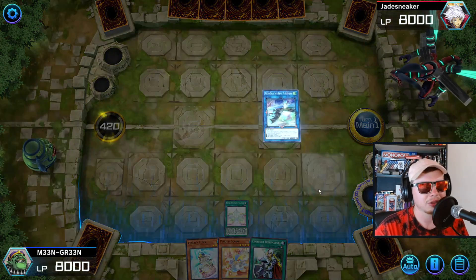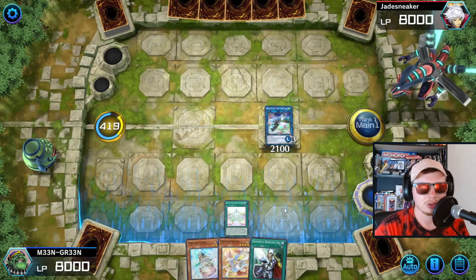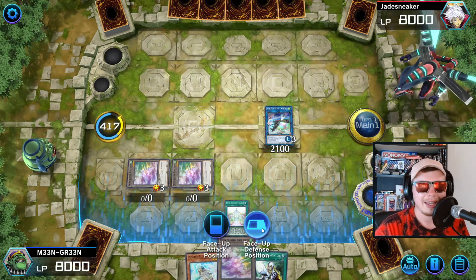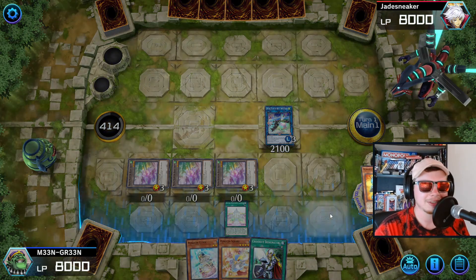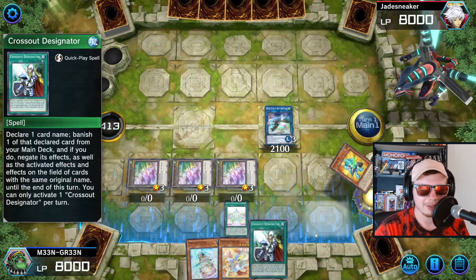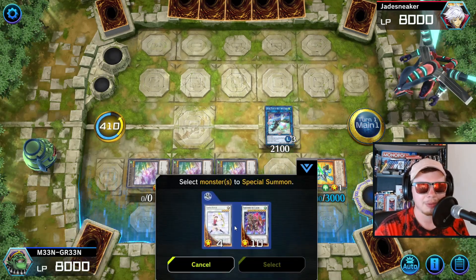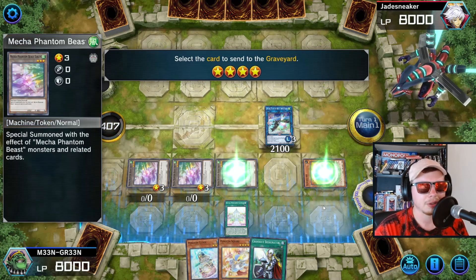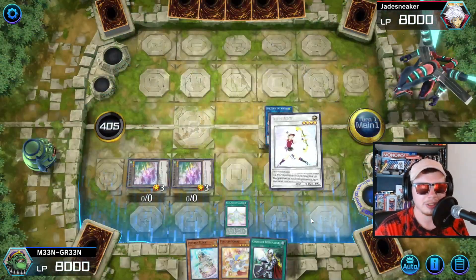Mega Phantom Beast Auroradon — we get the super slow animation of three tokens getting summoned. Shout out DP YuGiOh. Let's summon our Despot One from the grave. Cross Out, I love that you're asking me every single moment if I want to activate you — that is one of my favorite things about you, bar none. Now summon the Cupid Pitch, just like that.